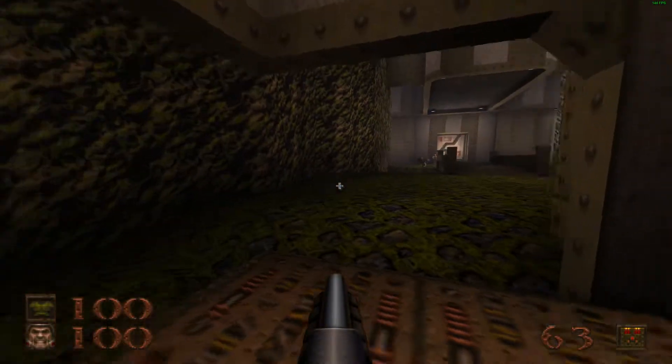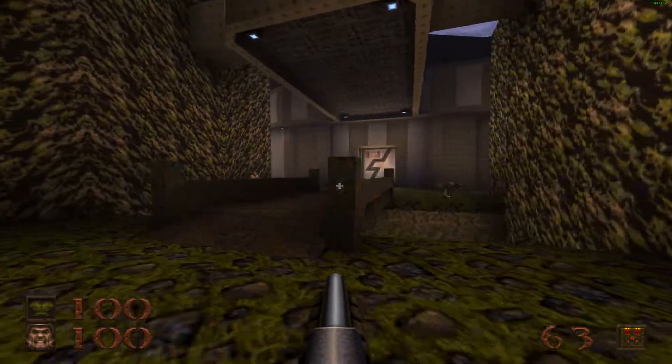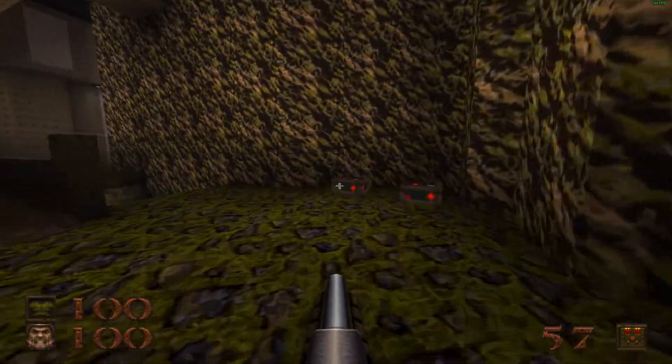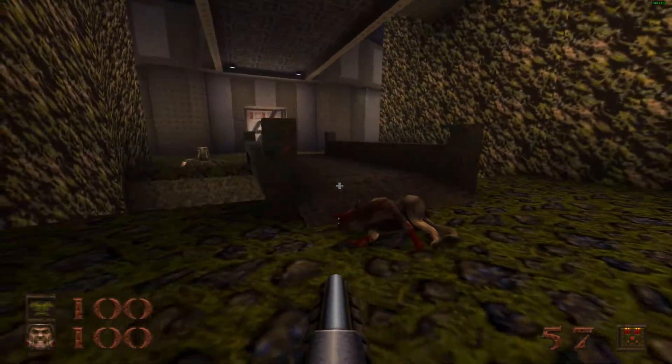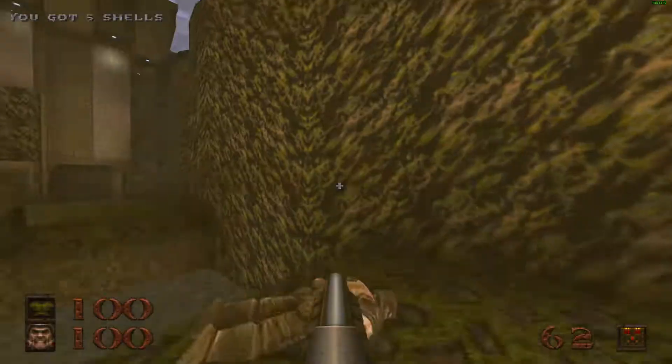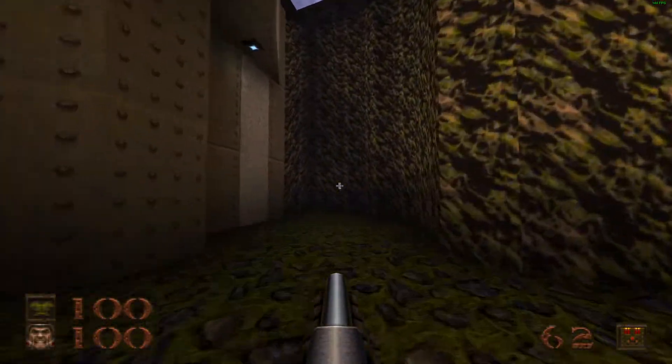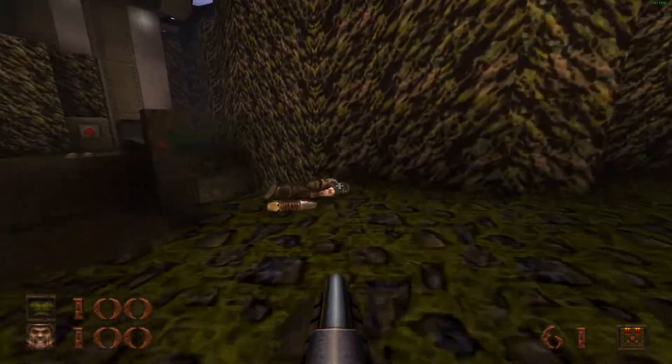The shotgun is pretty useful even close to the endgame, so you can hit enemies at long range with it, but it's usually better if you use the Nail Gun or the Rocket Launcher for long range engagements. Rocket Launcher is best for fighting non-mobile targets, and the Super Nail Gun is good for pretty much anything.